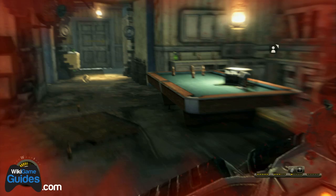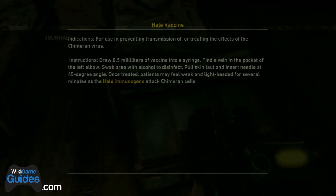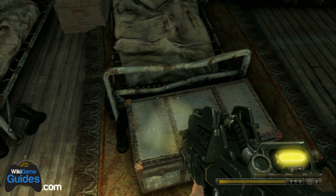There is one journal and it's a text journal in Chapter 8 for Resistance 3. While you're carrying the power core, you'll eventually run into an area with a pool table. You'll be given a prompt to set it down — after you do, turn around and it's right near the bed.